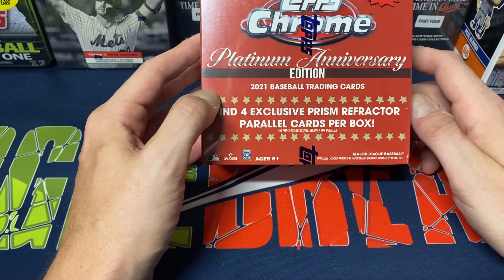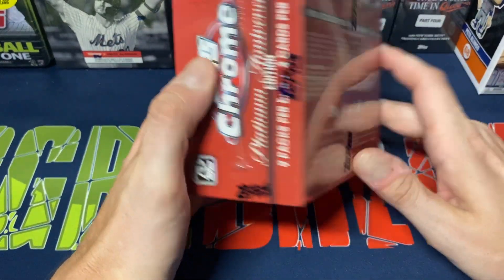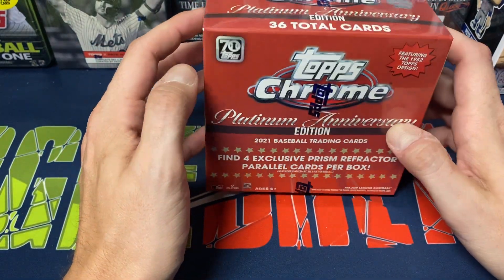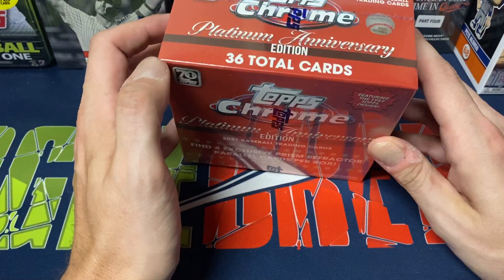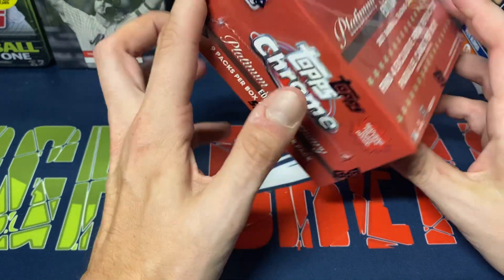But we will find four exclusive Prism Refractor Parallels per box. These are at Target and Walmart. Target sells them for $50, Walmart sells them for $55. 36 total cards, 9 packs, 4 cards per pack.